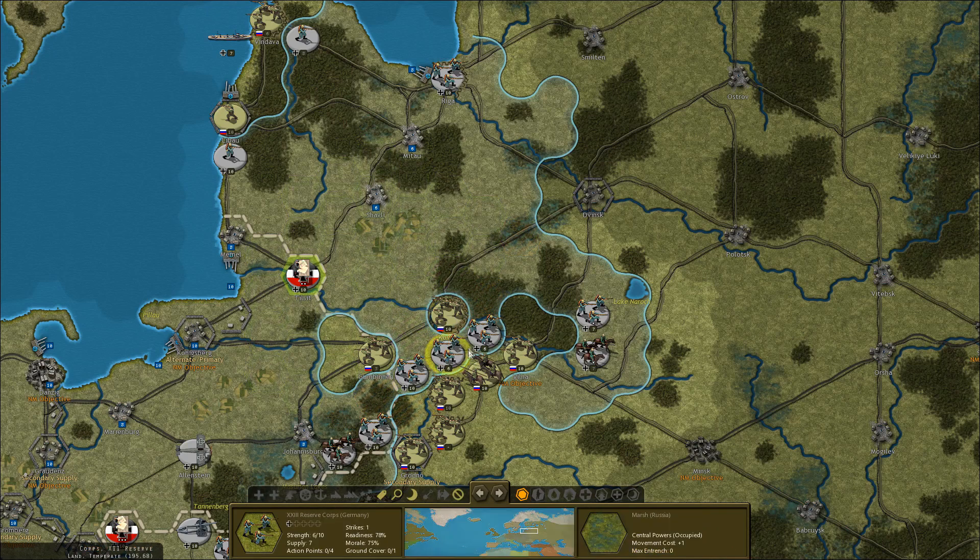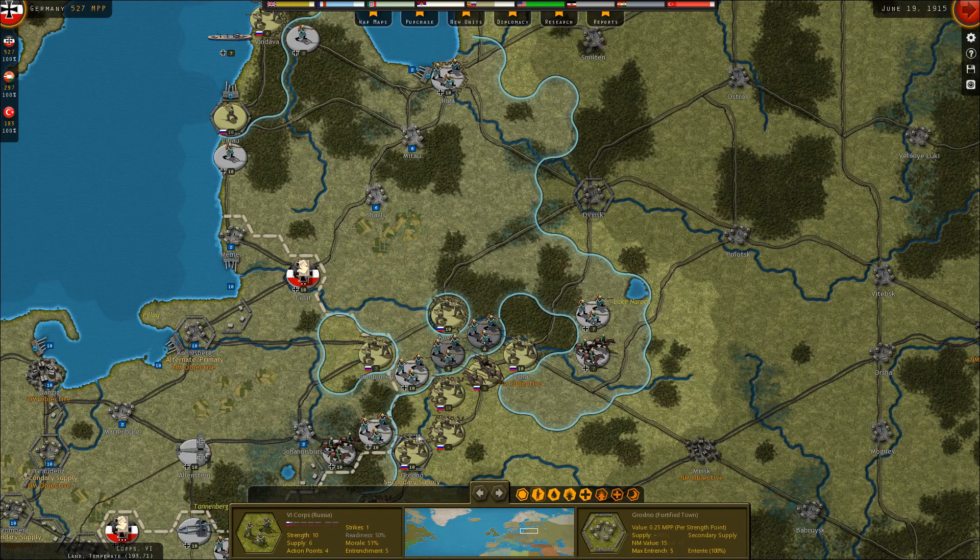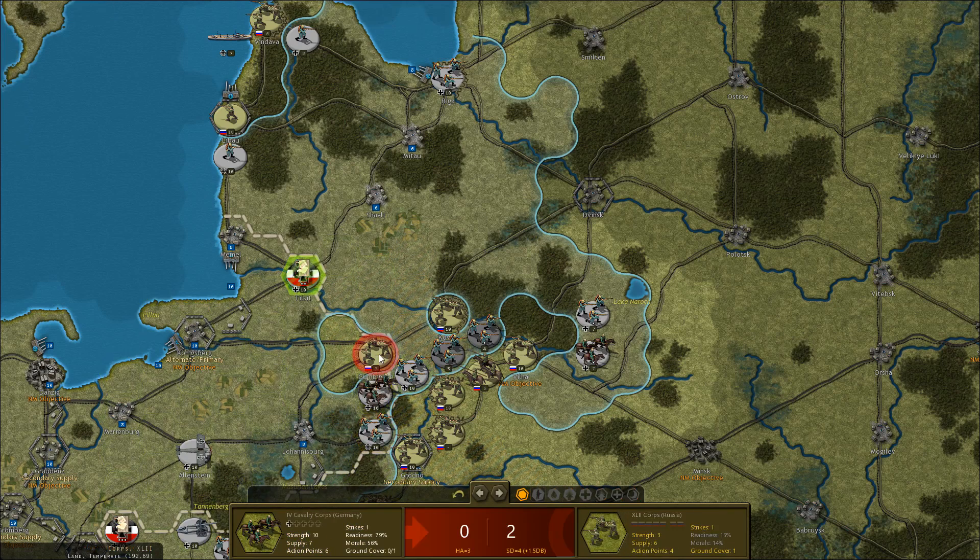So far the war is going pretty well. We've destroyed a huge portion of the Russian fleet near Warsaw, we've taken Warsaw, and we're now driving east on the Russian front. Meanwhile, in the Balkans, we have conquered Serbia, Albania, and Montenegro. The Bulgarians and the Ottomans have joined the war on the side of the central powers.